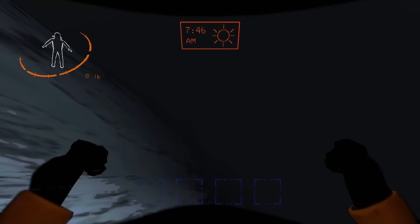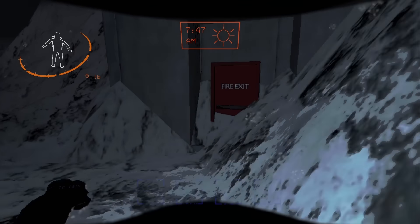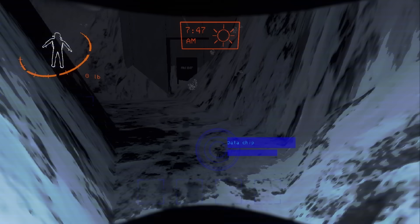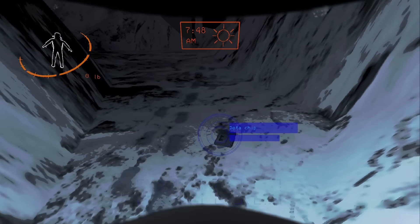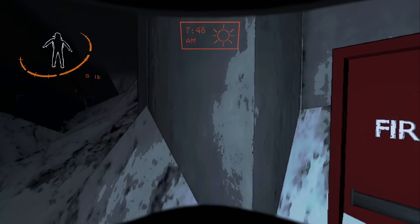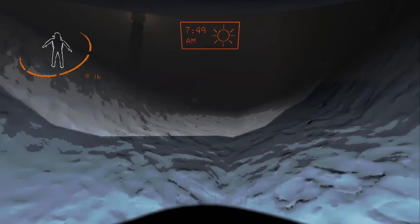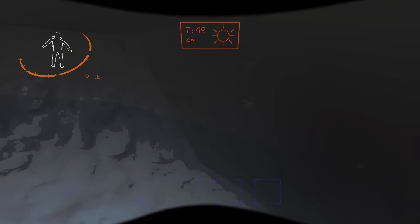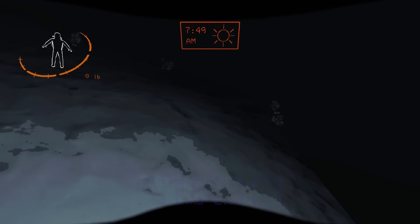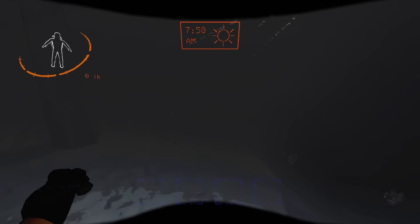To get to the fire exit, go up this hill out of ship and then walk down this mountain — it's important to walk; if you sprint you can die or take a lot of damage. Your fire exit is right here. Another thing to note: you can scan the data chip and if it's really dark, line yourself up with the data chip, walk forward, hold E, and you'll eventually get into fire exit.